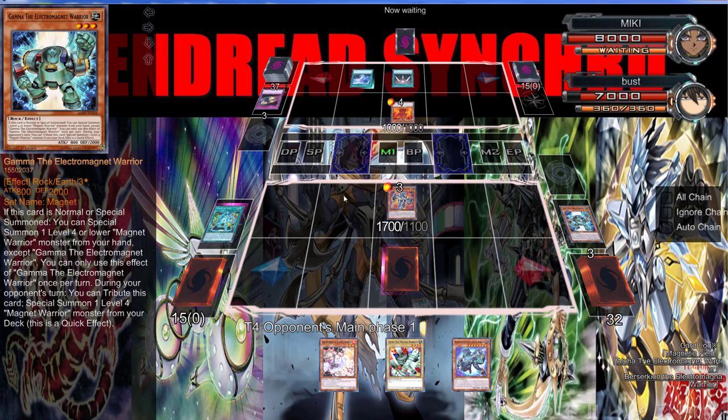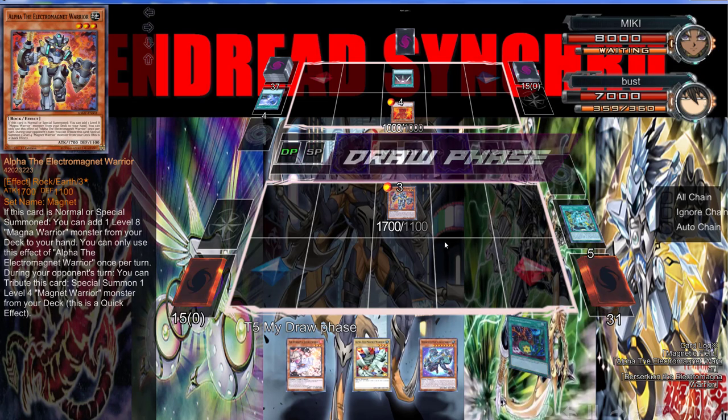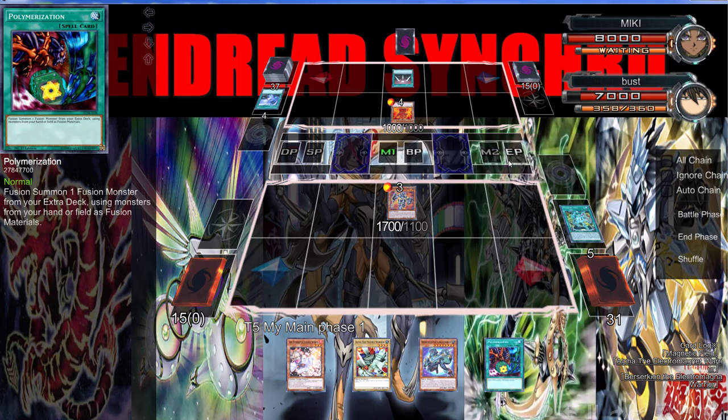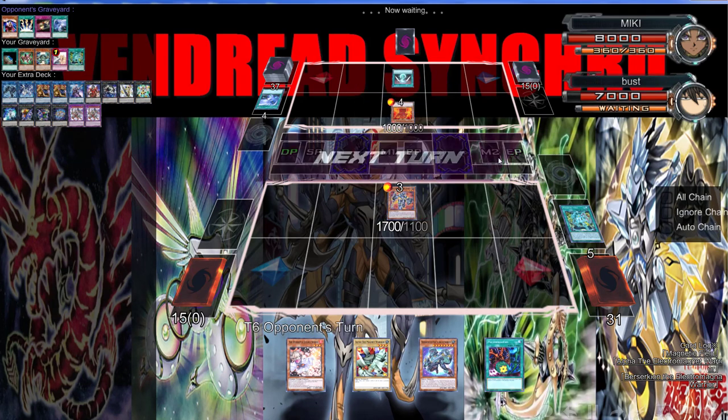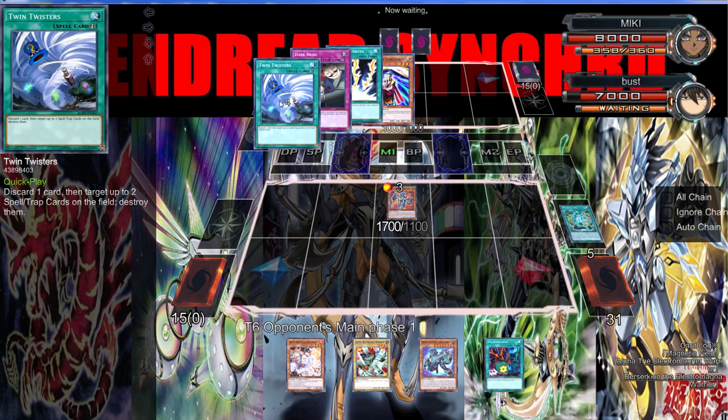I told you guys — he's getting rid of Magnetic Field. I know what's coming next. Go ahead and do it. Moon Mirror Shield? Alright, doesn't have it. Thank god. We're pretty much one card off and we could possibly win the game. This man has Lightning Vortex and Twin Twisters.